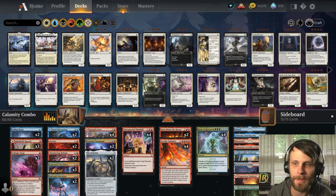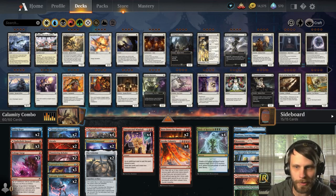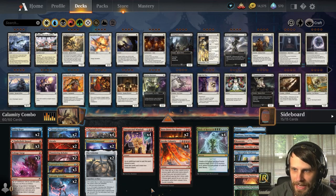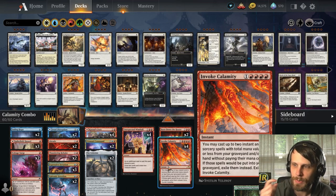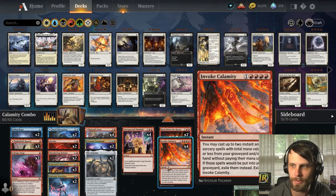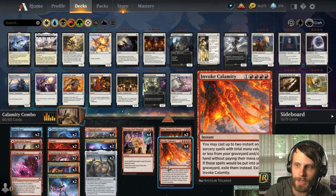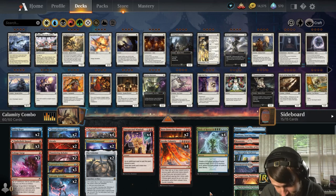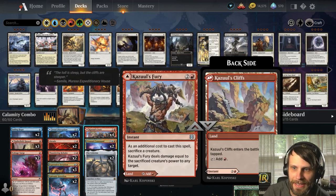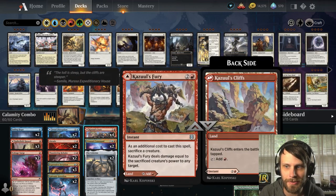The whole idea is to put a Body of Research either into your hand or your graveyard, play Invoke Calamity — which allows you to play an instant or sorcery spell with total mana value six or less from your graveyard or hand without paying its mana cost, then exile them. You use that to cast Body of Research and then play Kazul's Fury to nuke the opponent.